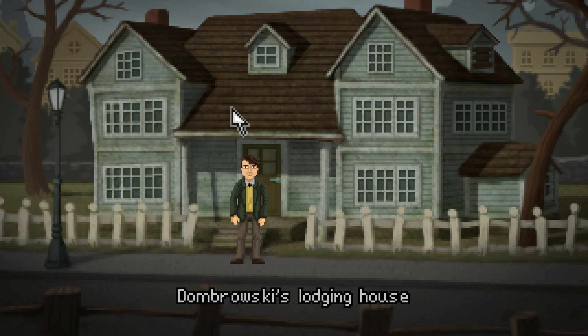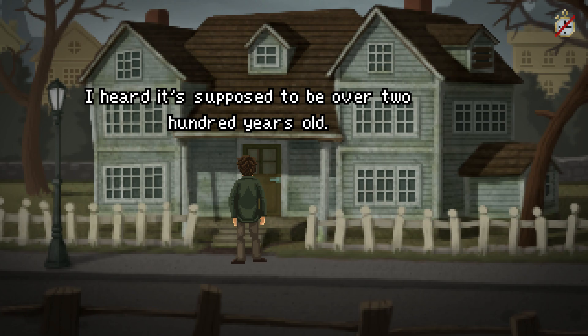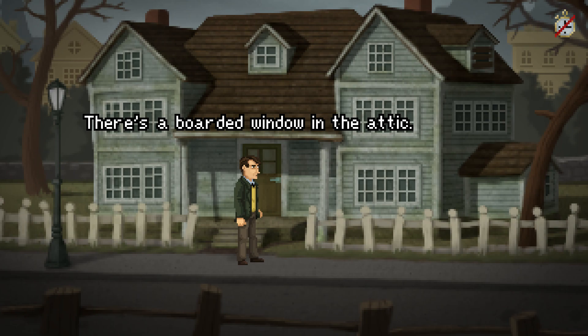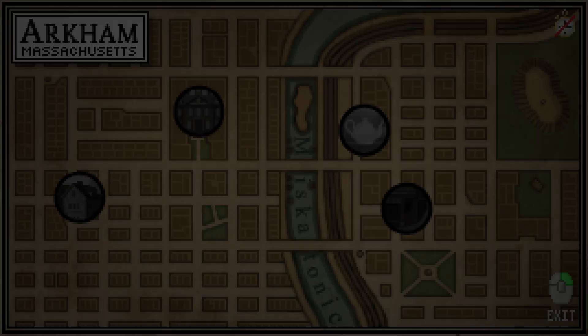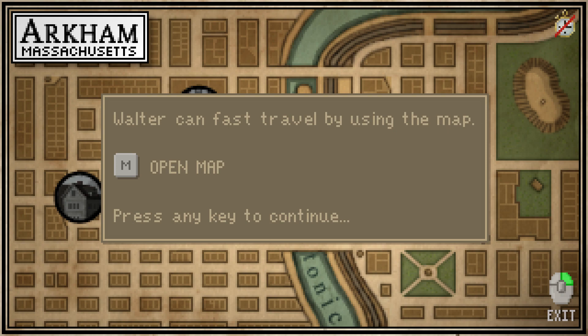It's Dombrowski's Lodging House. I heard it's supposed to be over 200 years old. No wonder it's starting to fall apart. Notice we got the boarded window right there. There's a boarded window in the attic - I didn't notice it when I moved my things here. To the city. Guess we need to check the Arkham map. Walter can fast travel by using the map. Home, Miskatonic, the coffee house, and downtown. To Miskatonic.